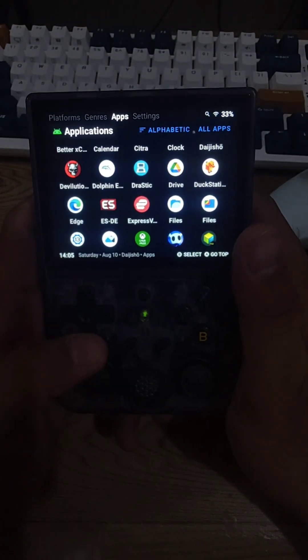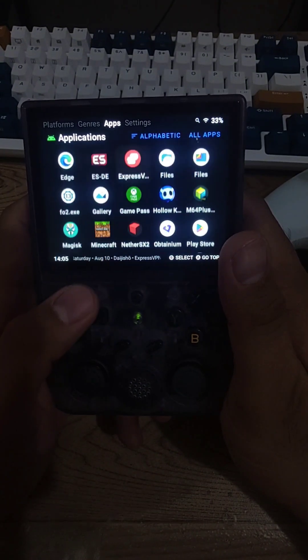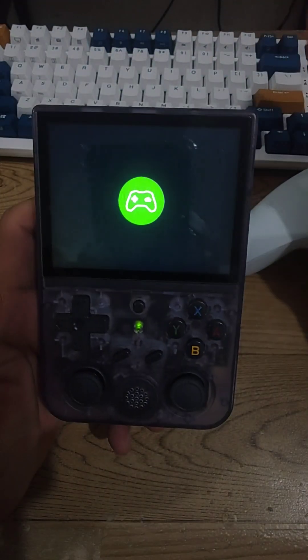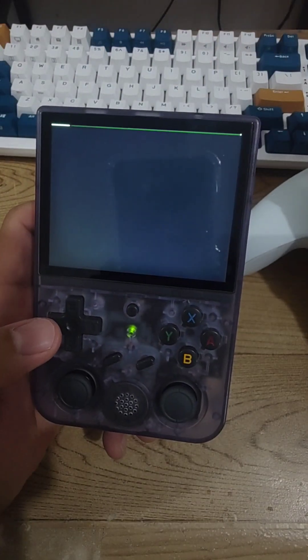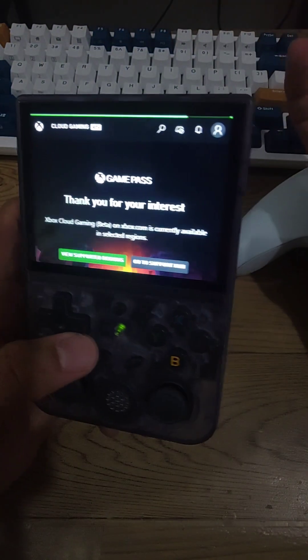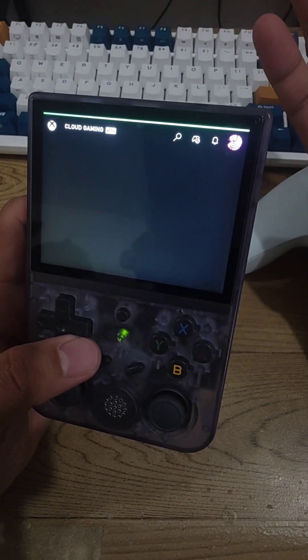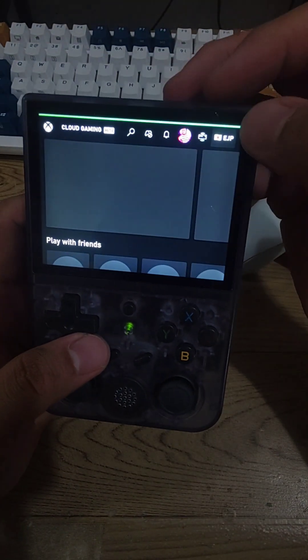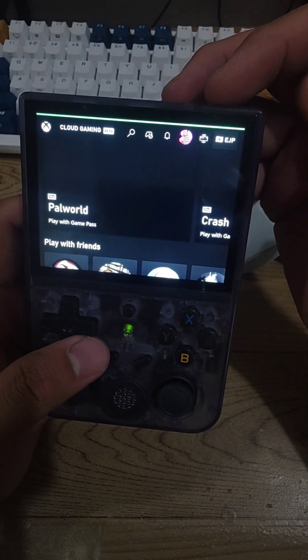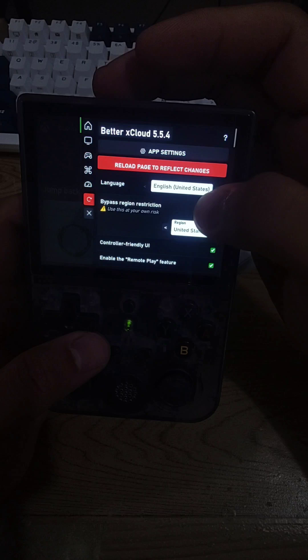After installing, don't use the Xbox app or Game Pass app — use Better xCloud. If you're in a location that doesn't support xCloud it'll show up differently at first, but let it load and then you'll see your profile. There's a button here — once you've configured it, it will show you the region so you can set it to Poland, Japan, or whatever you want.